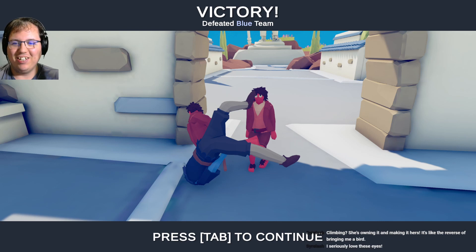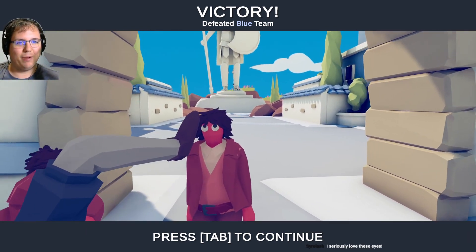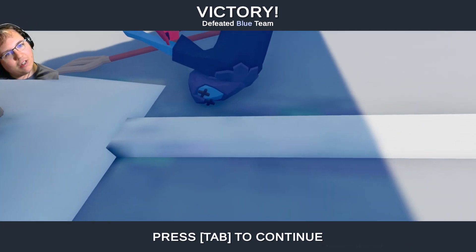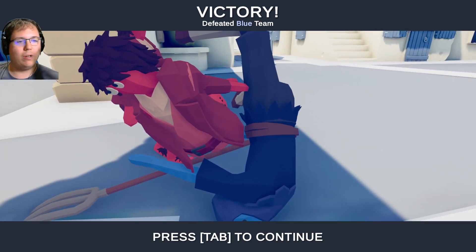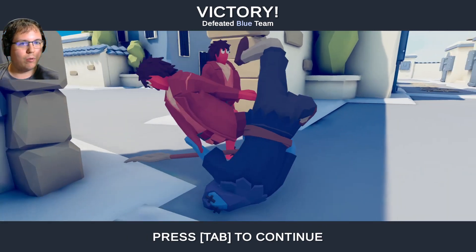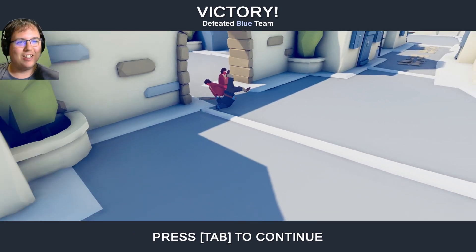She's owning it and making it hers - the reverse of bringing me a bird. The googly eyes - he's like 'man, get your smelly hoof out of my face.' Also the heads are in the ground. One thing I noticed about this game is there's almost no polygon overlap - all the physics are pretty you know. So two halflings can take down a farmer, that's nice.